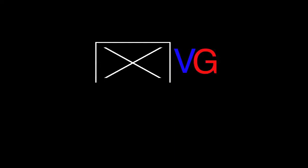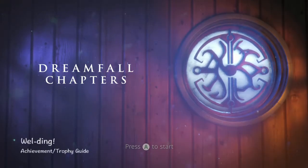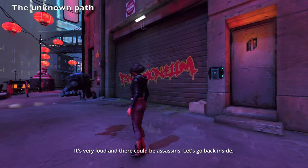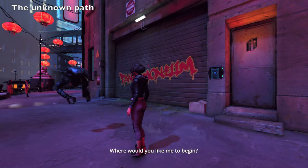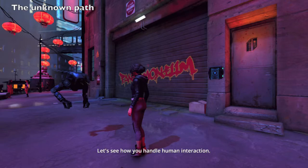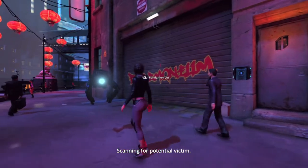Hi everybody, Sean here from VidGamiac.com. Here we are today in Dreamfall Chapters, grabbing the Welding achievement. This is going to be done in the second half of chapter 2 when you're playing as Zoe. Keep in mind we're doing this in our unknown path playthrough, so make sure you select that route during the first chapter, and you should work as a robot repair lady.